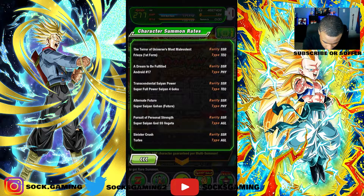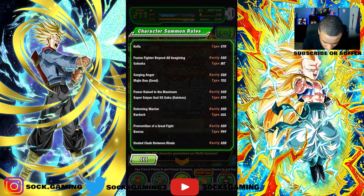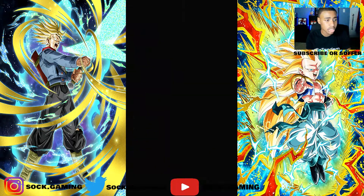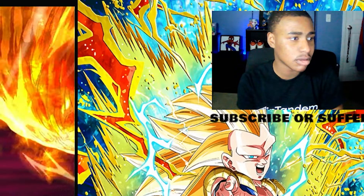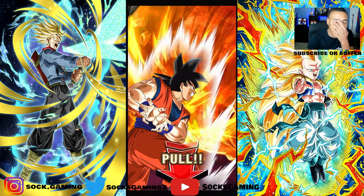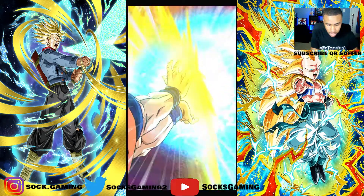There are 14 characters guaranteed and 42 characters total on the banner. Let's hop right into the first summon and get right into it — let's hope we pull something good. We got a rainbow animation, at least we could always get a great animation.